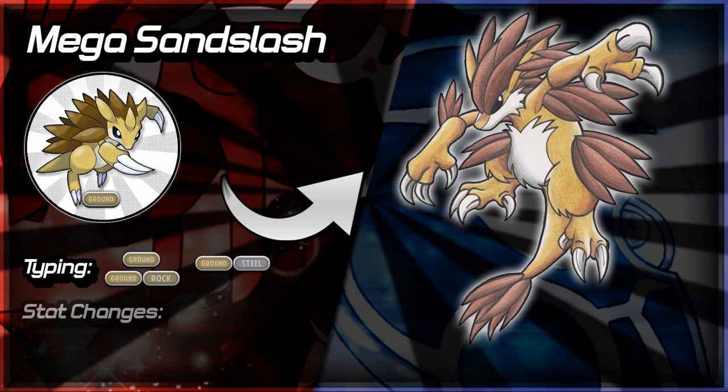Stat change-wise for Mega Sandslash, I see Attack and Speed rising, because then it'd be a fast, hard-hitting Mega Evolution. It could alternatively become defensive if its spikes hardened up over its body and made it like a shell — becoming less like a shrew and more like an Armadillo. But I'm going off track — Attack and Speed is what I see for this.